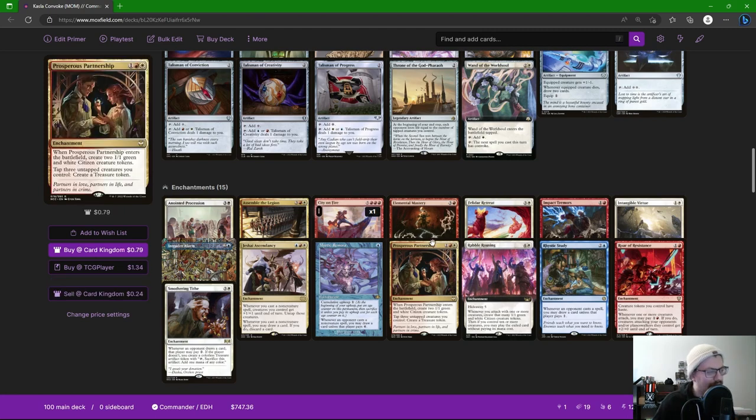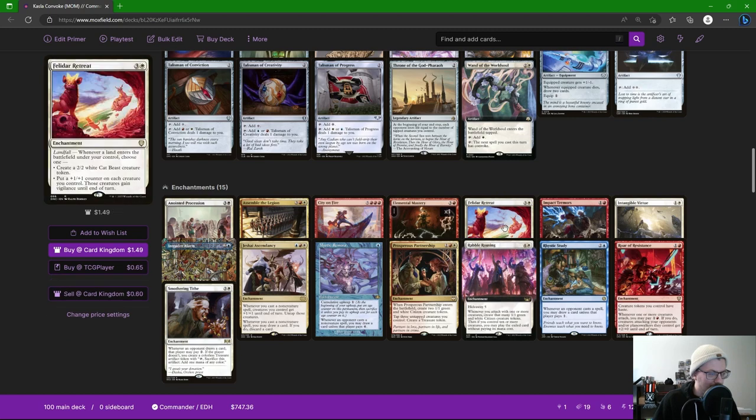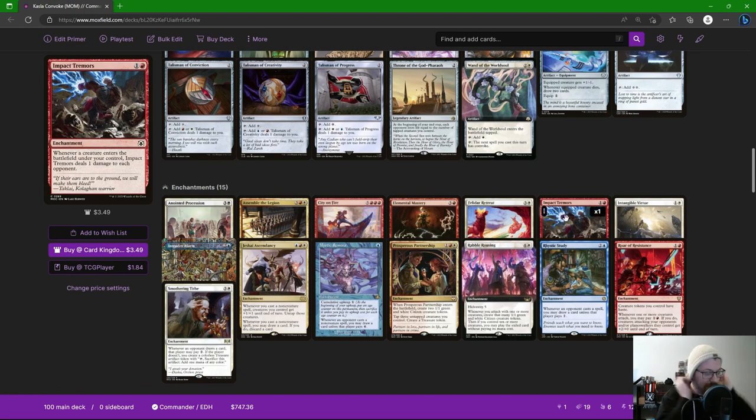Elemental Mastery — put this on a big creature, tap to get X 1/1 red creature tokens with haste, where X is that creature's power. Those tokens can attack, they can convoke, and then you exile them at the end step. I like Elemental Mastery because it's a great way to give us things to convoke and give us attackers if we need them. Felidar Retreat gets us either a Cat Beast token or a +1/+1 counter on each creature with vigilance, which is huge because we can attack first and then convoke after.